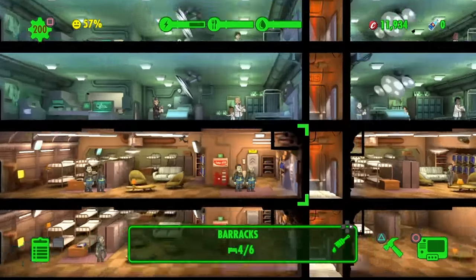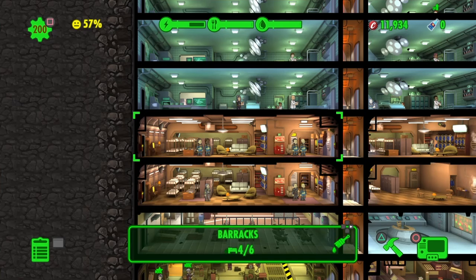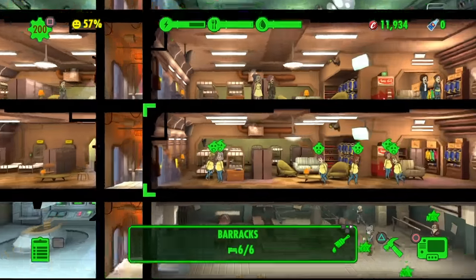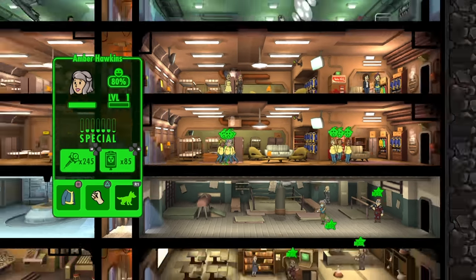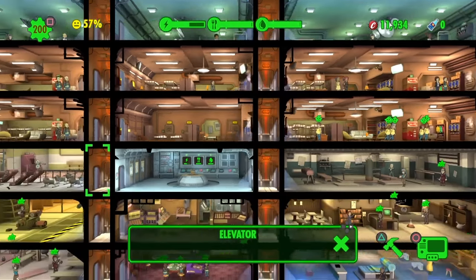Down here are my bedrooms for dwellers I don't really use, since I have nothing for them to do. I know they're unhappy, and that's dropped my overall happiness to 57%. I haven't played this game in a while so I've kind of let things slide. I also have a bunch of pregnant women here — I left them just in case someone dies, so I can get another kid to replace them. These are all maxed out as well. And here's my quest center.